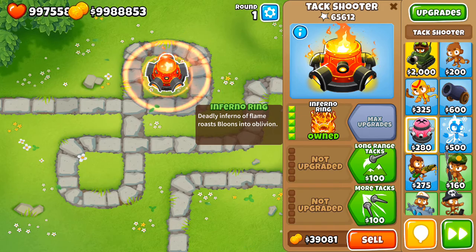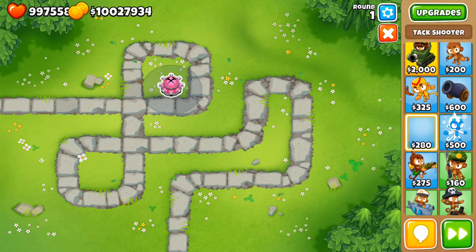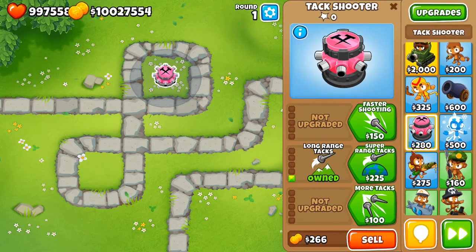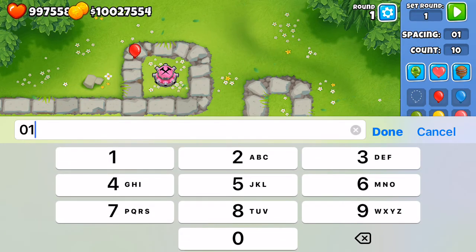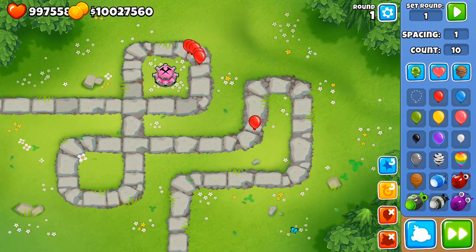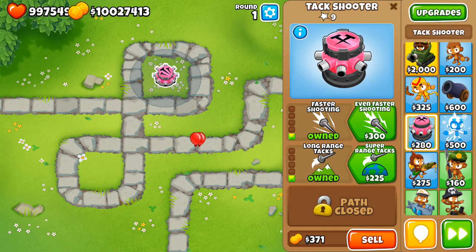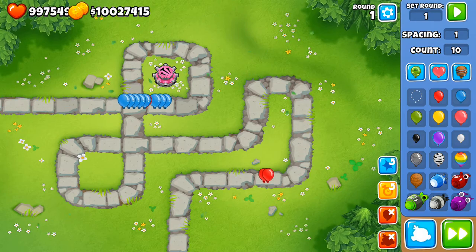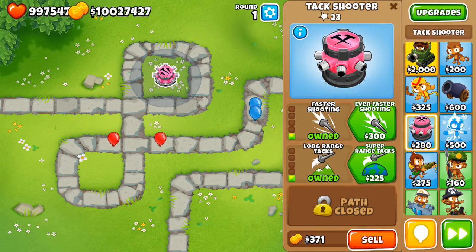Now we're going to go into the middle path. Long range Tac isn't going to do much — more range isn't going to help because attack speed isn't increased and tacks aren't sharper. With one spacing it's not going to do much.